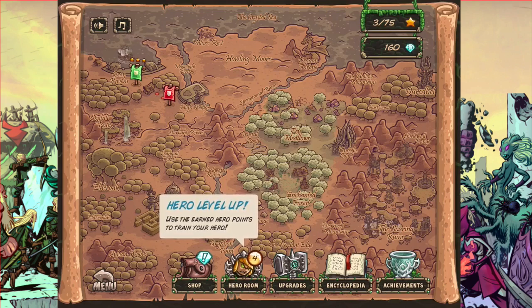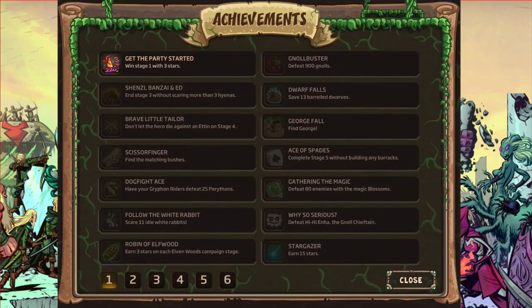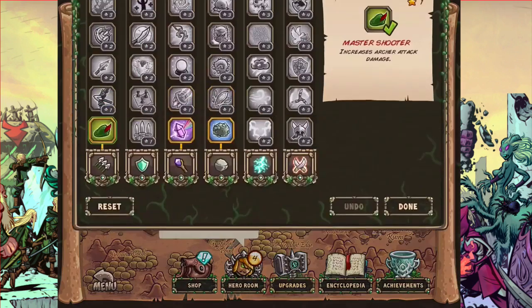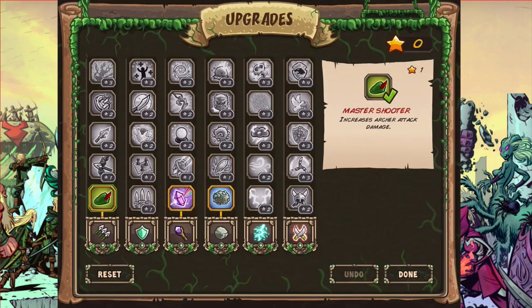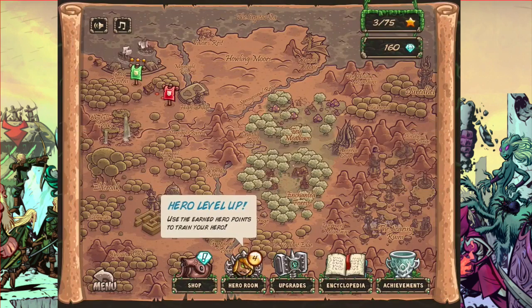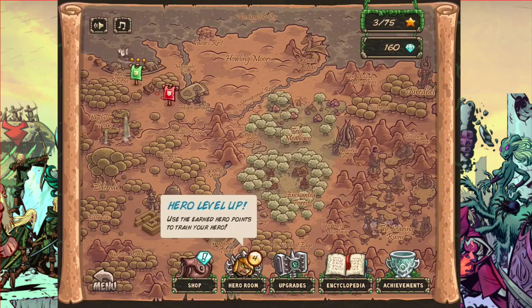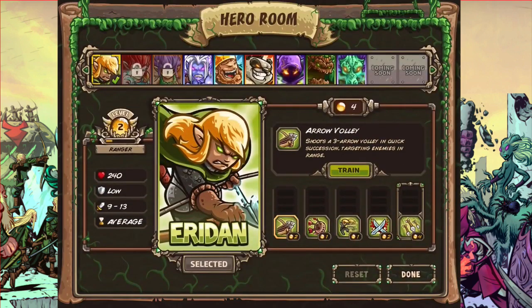Hey guys, Gaming Shader here. I'm going to go through everything at the bottom quickly. You've got achievements, encyclopedia showing your towers, enemies, tips and hints, and a strategy guide. Got your upgrades — I got master shooter, crystal focus, and hardened boulder. In the shop you get gems which you can use to buy things, but I don't really want to use those. Then we've got the hero upgrade — it shoots a three-arrow volley.